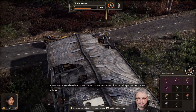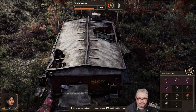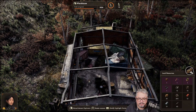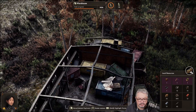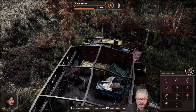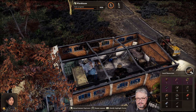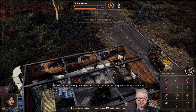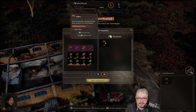An old depot — we should take a look around inside, maybe we'll find something useful. There it is. This old safe... these documents are very instructive. Our experts at home can surely learn a thing or two from them. 100% on you — can't take that. Damn it.